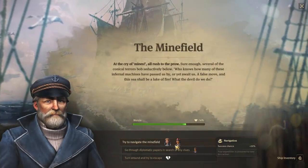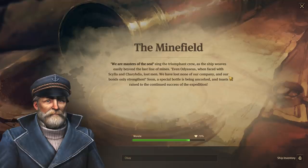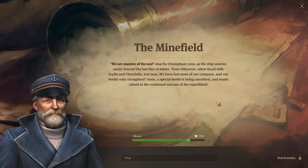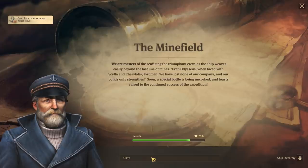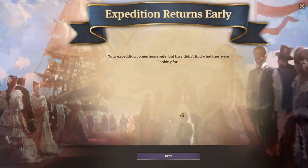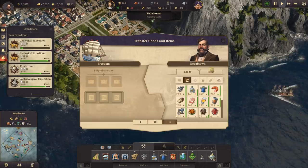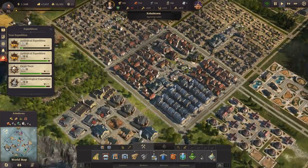The minefield - we already got that. We are going to navigate. We are masters of the sea. Even Odysseus, when faced with Scylla and Charybdis, lost men. We have lost none of our company and our bonds only strengthen. A special bottle is being uncorked and toasts raised to the continued success of the expedition. The expedition comes home safe, but they didn't find what they were looking for. I hope the others come back with some loot.